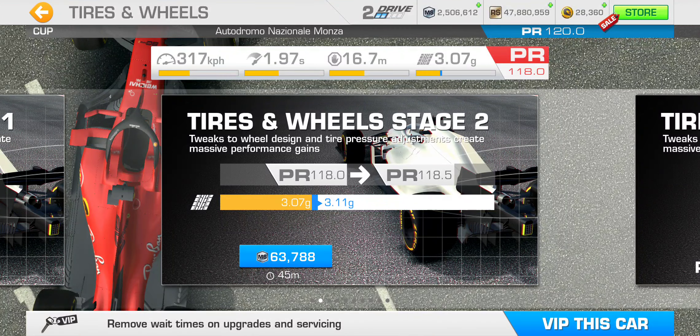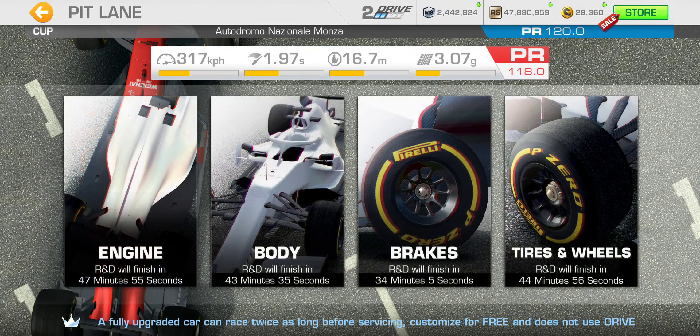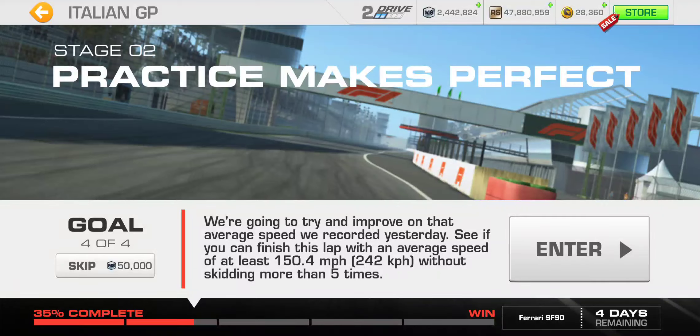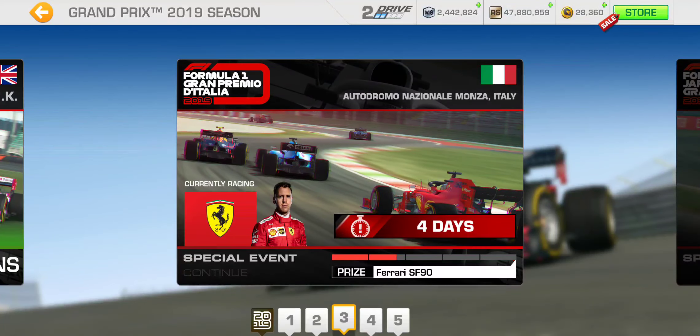Finally, tires and wheels stage 2, which deals with grip. Another 0.5 PR point boost upgrade for $63,788 Motorsport dollars with a 45-minute upgrade time. It'll increase the grip from 3.07 g to 3.11 g. We'll have to return once these upgrades are done. Stay tuned — we'll return for the conclusion of stage 2.